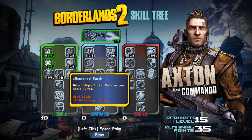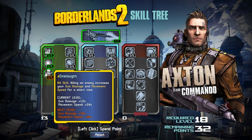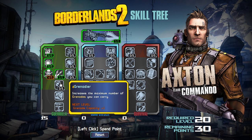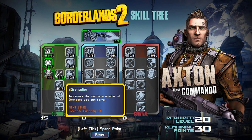We're obviously going to take Scorched Earth, which adds multiple rocket pods to your Saber Turret — 22 rockets per volley. That sounds like a lot. Then we've got Grenadier, which adds five extra grenades to your total grenade capacity. Six grenades at the end of the game is usually enough, and this gives you eleven — that may be overkill. If you have a class mod adding points to Grenadier, you'd put one point in so you at least get the class mod benefits.